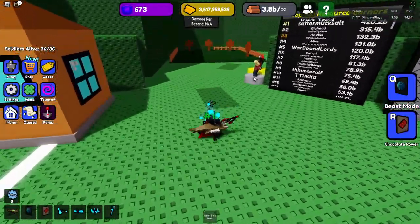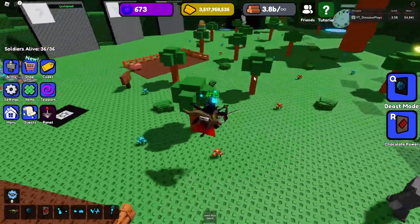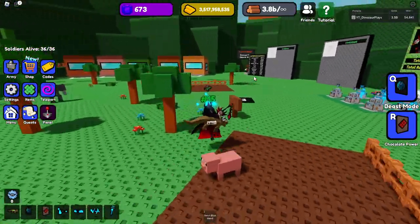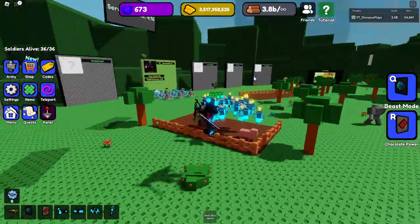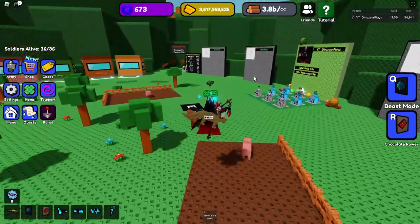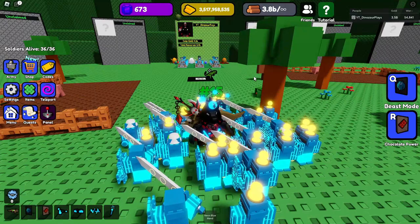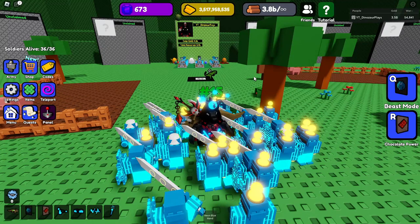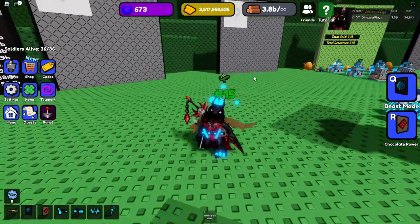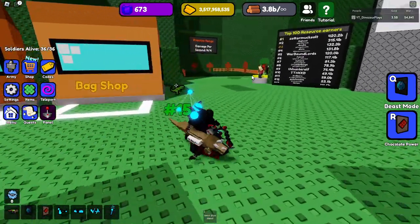If you have beast mode and chocolate power with a full team of Energis, you can do like 10 to 12 million damage a hit, which can almost one-shot things like the energy cube. You can almost one-shot Volcanus too, but Energis is just way too strong. Volcanus might also be a bit strong, but against weaker enemies the beamer setup isn't bad.